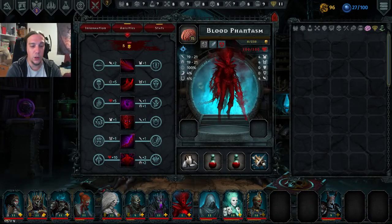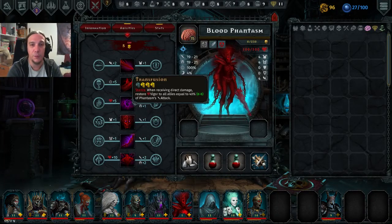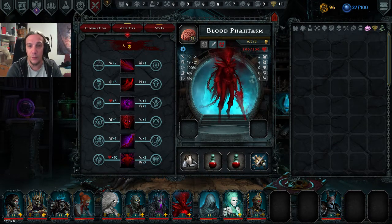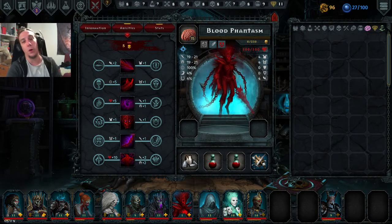Hi, and welcome to episode 11 of my Iratus Beginners playthrough. Today we're featuring the Blood Phantasm, a new unit for our roster.